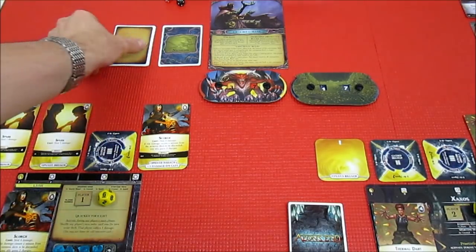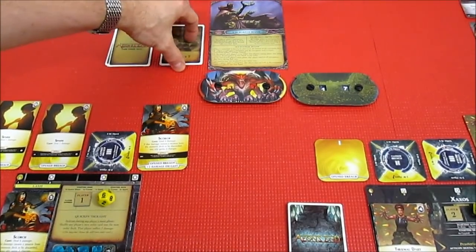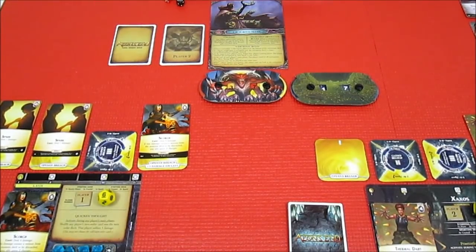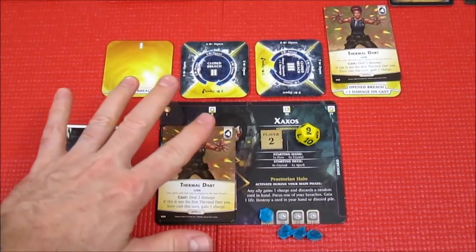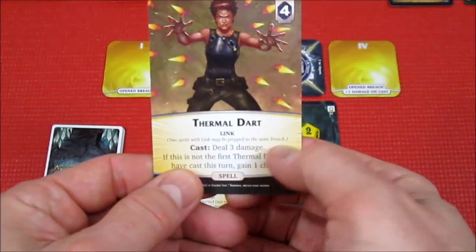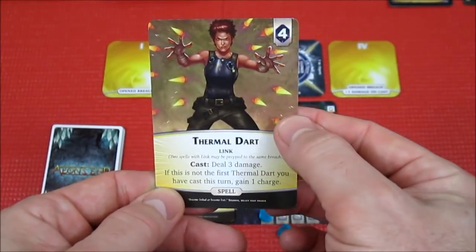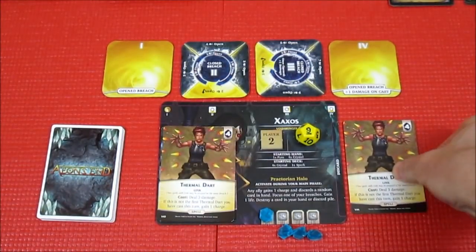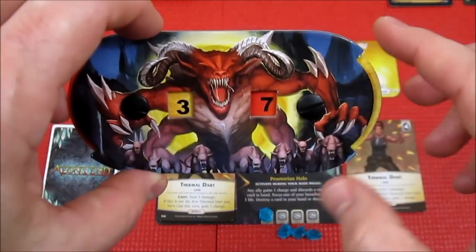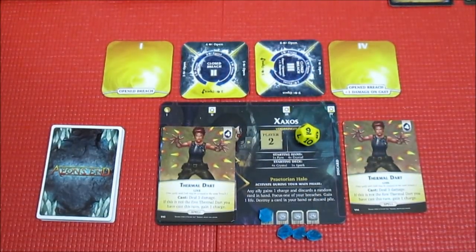Next up is Player 2. Let's go over to Xassos and have him take a turn. No Corruption cards yet. Casting spells — we might as well fire off the Thermal Dart. It's going to do 3 damage plus 1 for Open Breach four, so doing 4 damage directly onto our Nemesis, taking him from 37 down to 33 health — less than half health, which is good.